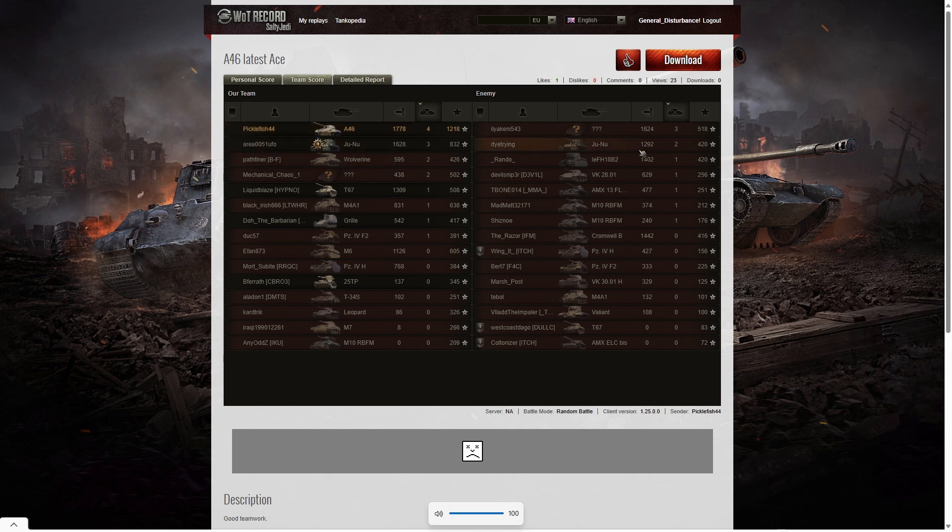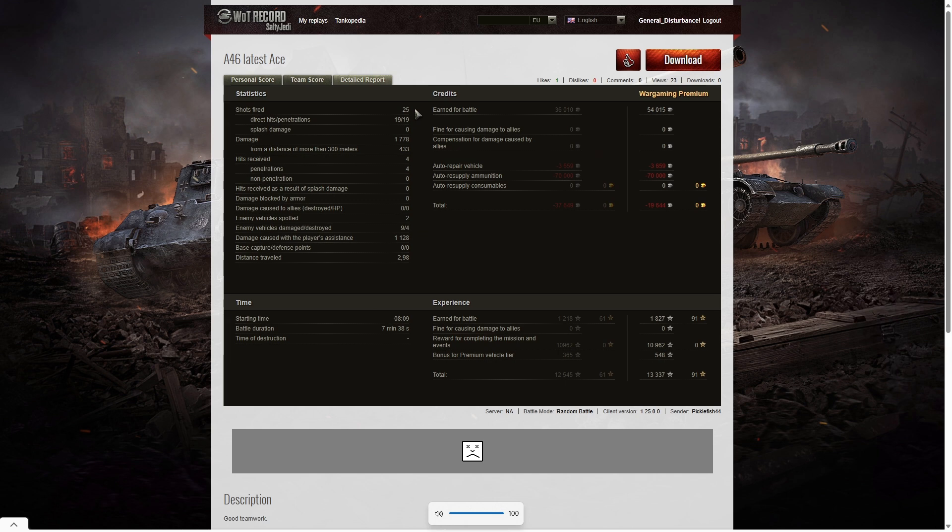When it came to kills he got the most as well — four kills to Picklefish, three kills to the Juno and that mystery tank, and two kills went to the Wolverine and the Juno on the enemy team. For base XP he also topped that column with 1218, versus 832 for the Juno and 638 for the M4A1. He fired 25 rounds, 19 hit the target and all 19 penetrated — 1778 hit points of damage, of which 433 were at more than 300 meters.